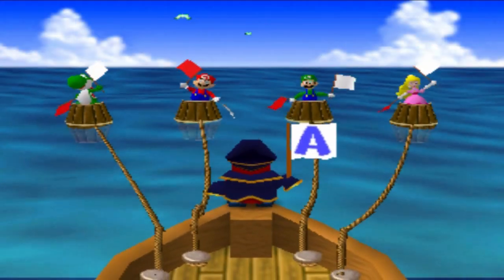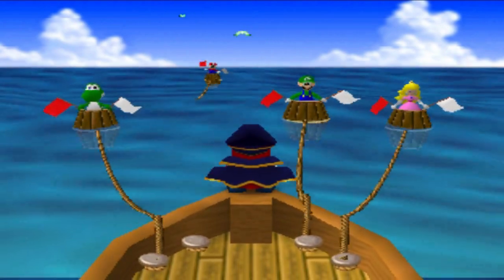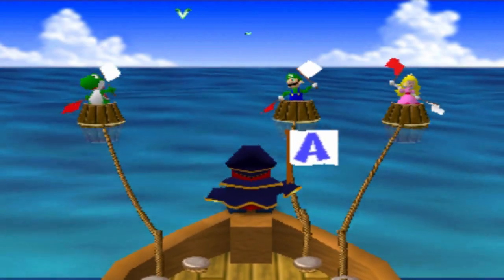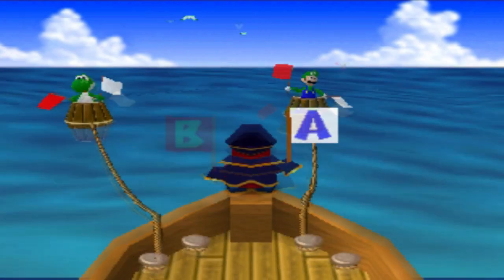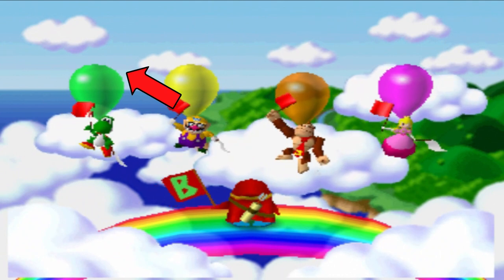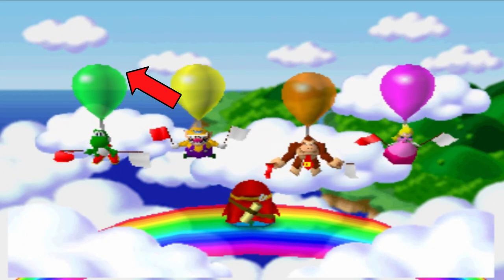Shy Guy Says is a four-player minigame where the players have to raise the same flag that Shy Guy is raising. Sometimes Shy Guy will raise two flags at once and put one down to trick the players. Players who raise the wrong flag are eliminated, and the last player standing is the winner. In Mario Party 2, a Lakitu flies across the top of the screen telling players how long they have to raise their flag.